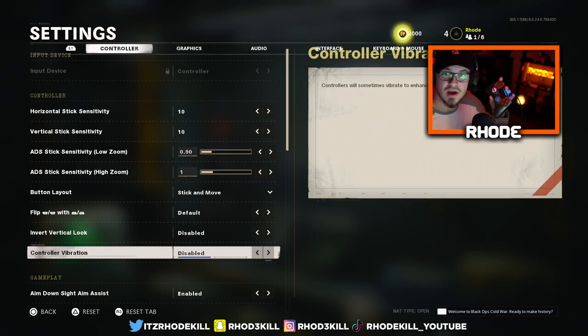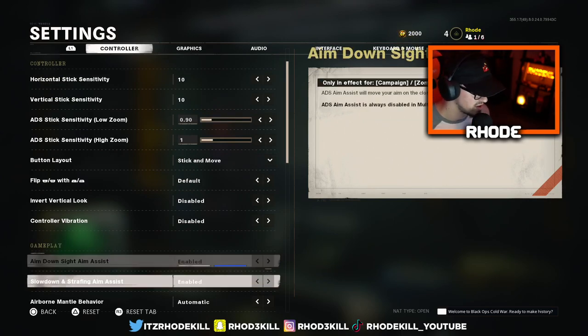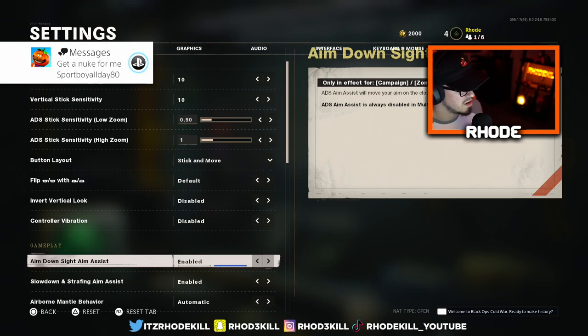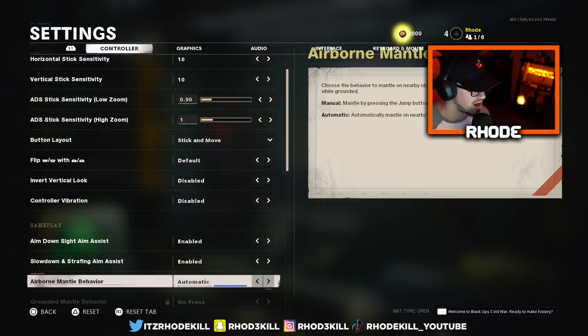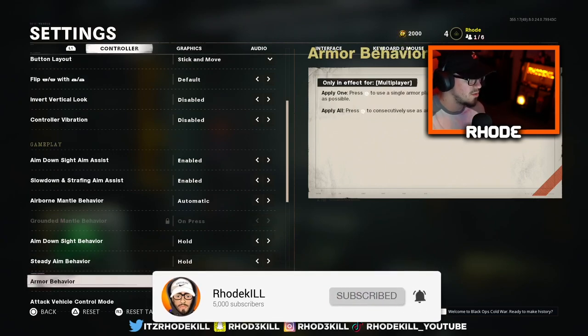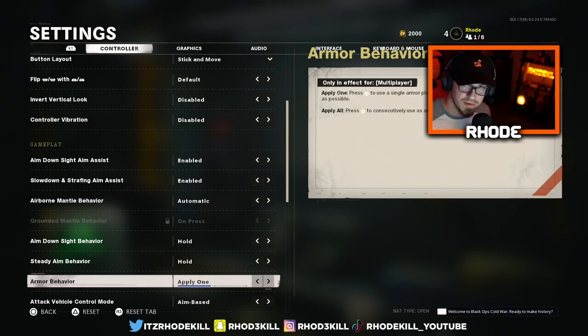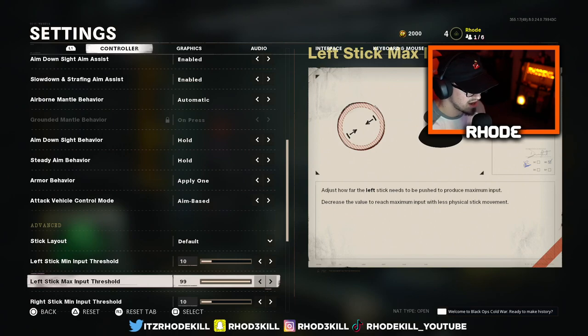I use a Scuff right now — I don't have the PS5 yet, I'm going to wait on that. I have my PS4 Pro and my Scuff. For aim assist, you want it on; if you play without it that's up to you. Strafing assist is enabled, airborne mantle behavior automatic, and hold for everything the same. Armor behavior is for Warzone and Dirty Bomb Fireteam.